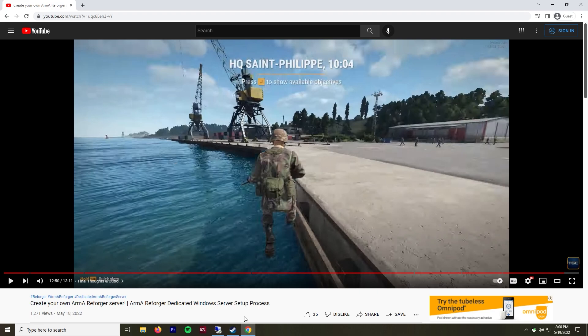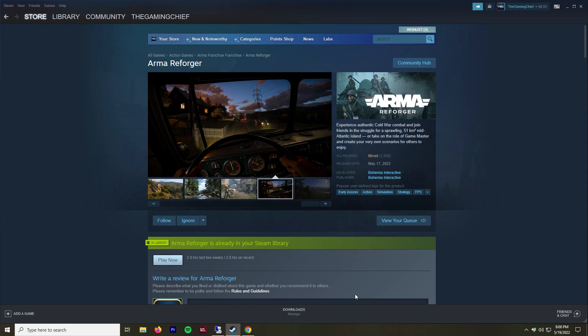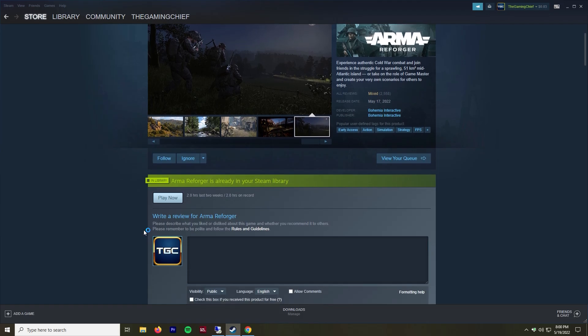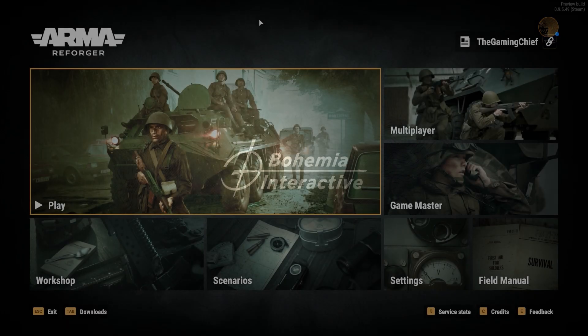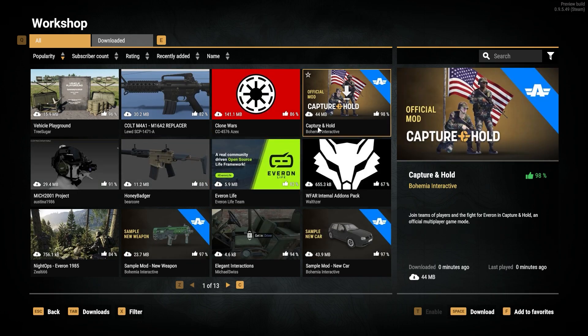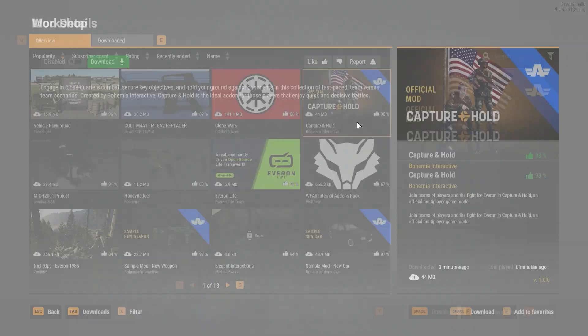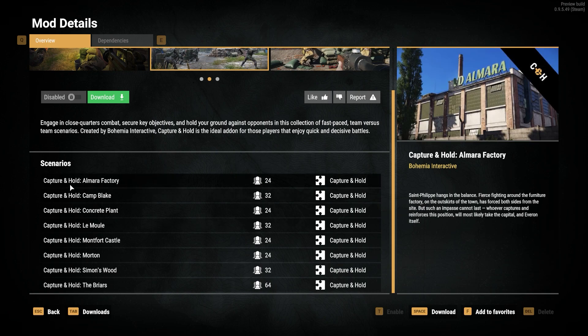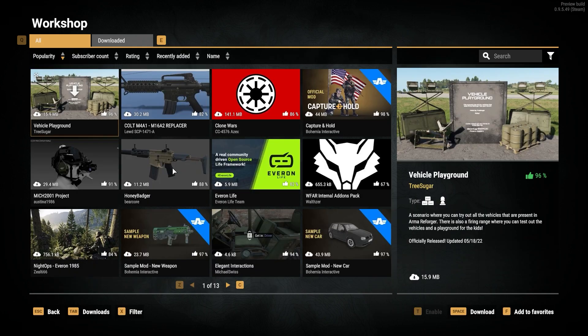What we're going to do first is find out what mods we want, so I'm going to open our game. Once we open it, we can go through Bohemia's new workshop system, which from my understanding doesn't use the Steam workshop. We can see what mods they have and find a couple to select. Now that we have our game open, we go over to the workshop — it's going to load a list of all the different items. What we're going to look at is the Capture and Hold official mod from Bohemia.